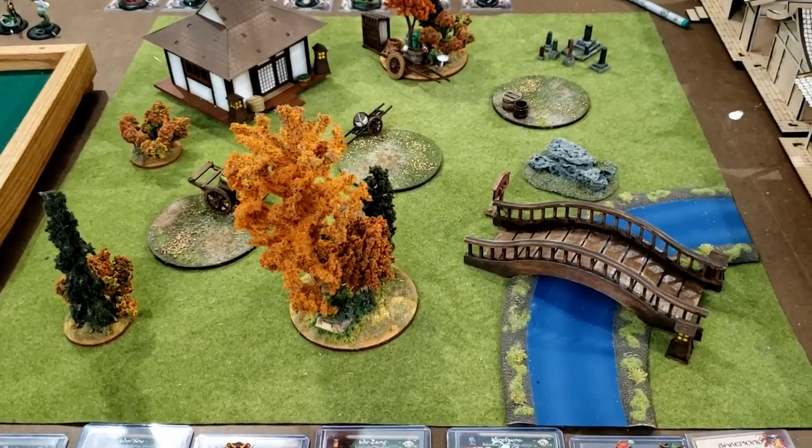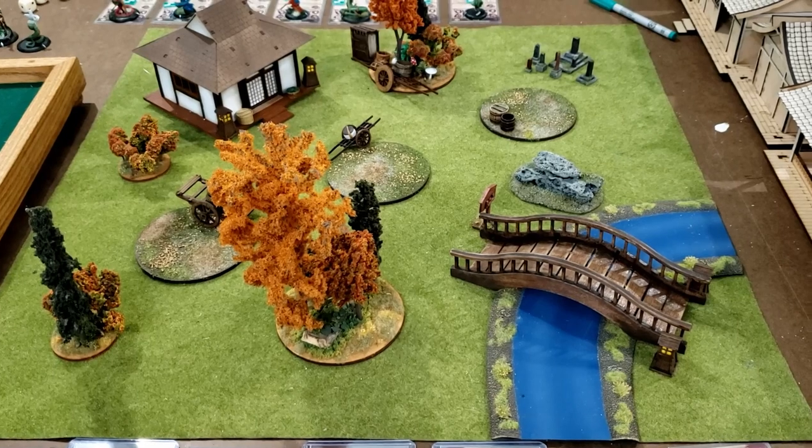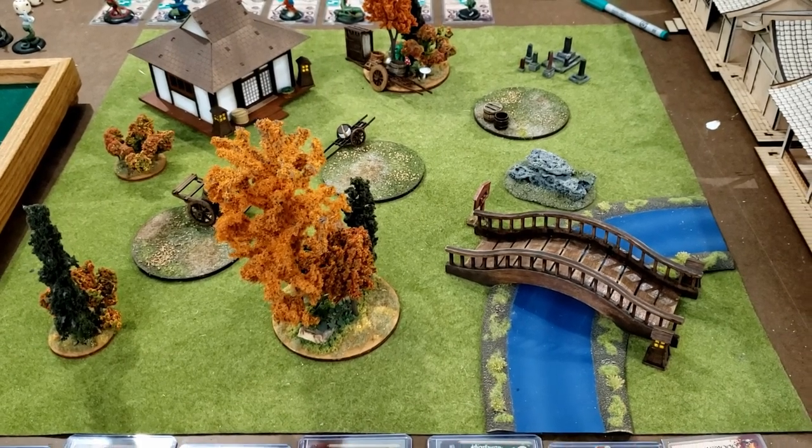This is Ryoto — three zones of control, scoring on two, four, and six, resetting on three and five. Pretty simple.